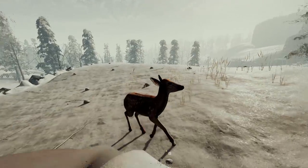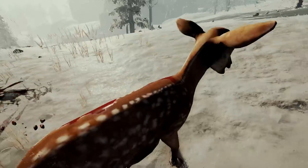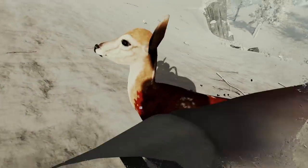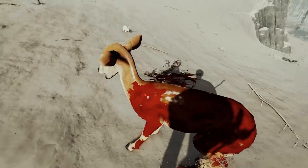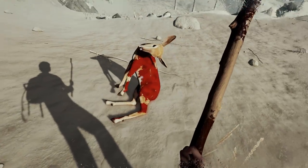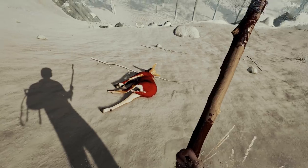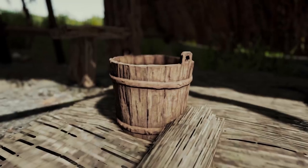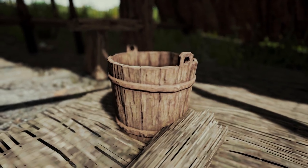Now when you attack animals, they will appear bloody where you strike them. It's area dependent — if you hit them on the nose, their head will become bloody; if you hit them on the rear, that area becomes bloody. It's a very nice visual indicator that you have dealt damage to the animal.